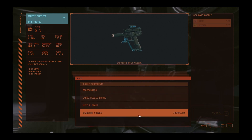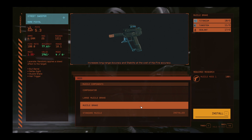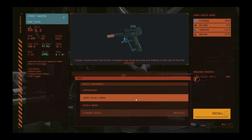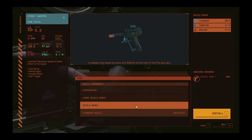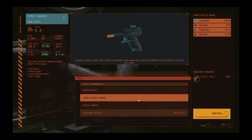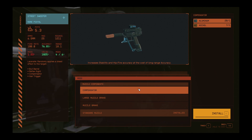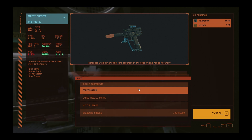For the muzzle, the standard muzzle is installed. Other options are the muzzle brake, which increases long-range accuracy and stability at the cost of hip-firing accuracy, and the larger muzzle brake — a tiny upgrade over the muzzle brake, not overly certain that's worth it unless you want the look. Or you can go with the compensator, which increases stability and hip-fire accuracy at the cost of long-range accuracy. Since this is absolutely a close-range weapon, losing long-range accuracy isn't a problem — that might help you out quite a bit, especially when hip firing. Something to consider.